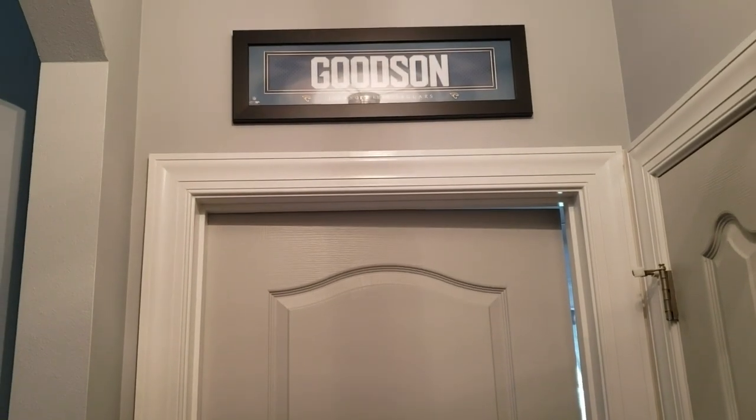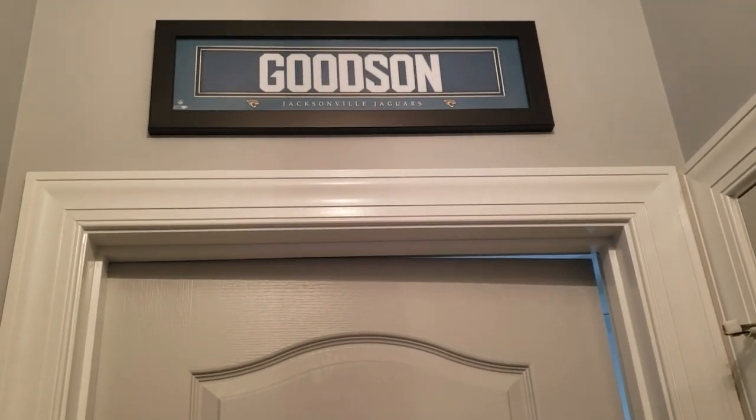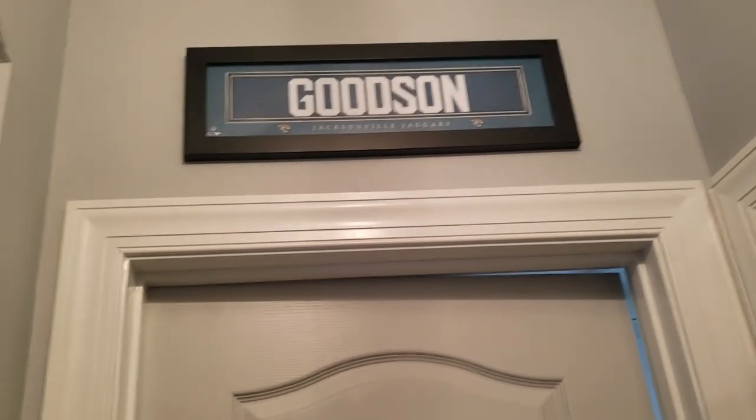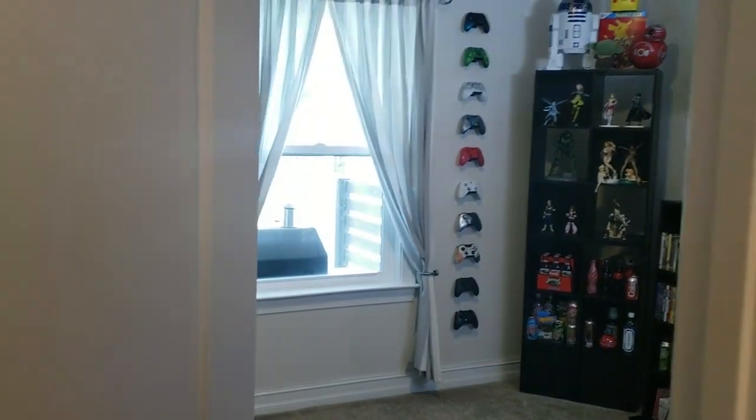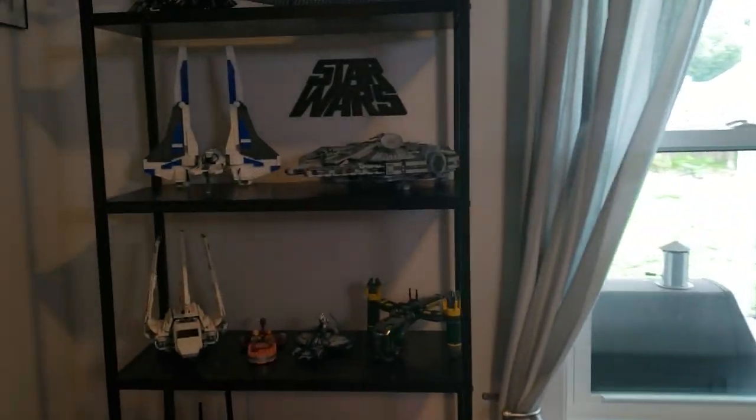We're going to start the tour in the hallway because the first thing you notice as you get to the door is above the doorway. I have a nice custom back of a Jacksonville Jaguars jersey my wife got me for my birthday. So that's the first thing you see when you're coming into the room. Then we open the door and start to see all the magic. We'll go from left to right, starting with this left wall here.